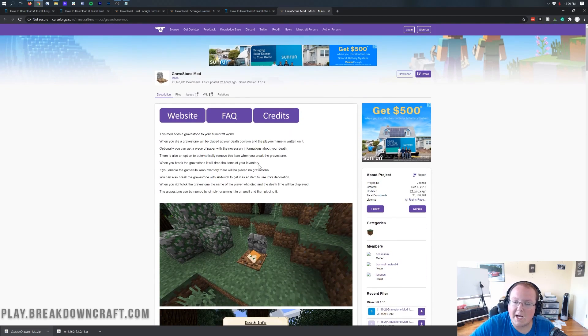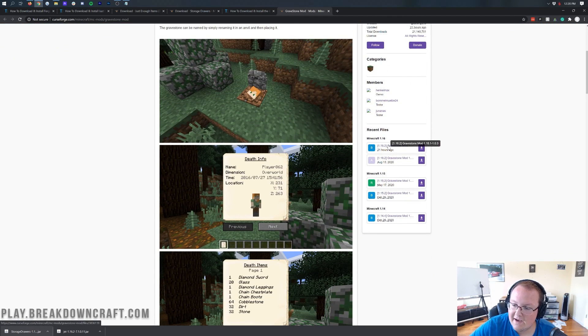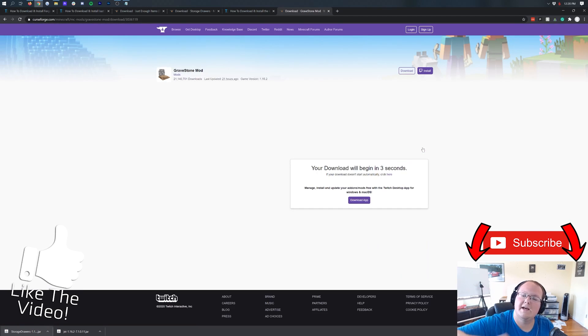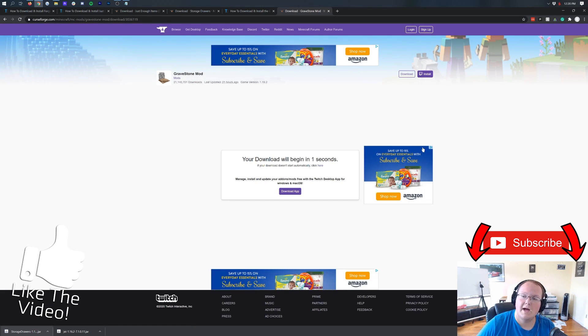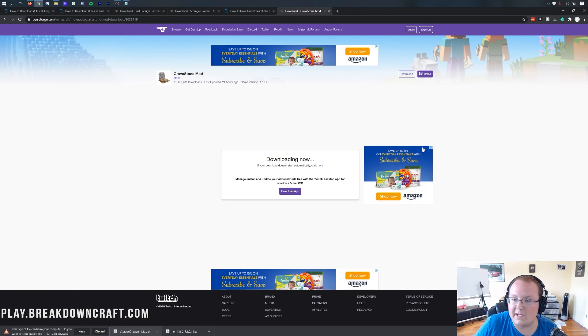It's a really cool and simple mod. Just like the others, scroll down to Minecraft 1.16, find the 1.16.2 version, and click the purple download button. This mod also gives you a list of items you had when you died whenever you respawn, including your location. On a server, you can trade those obituaries back and forth and even set up bounties — like telling someone where a player died and offering a reward to bring back their loot.